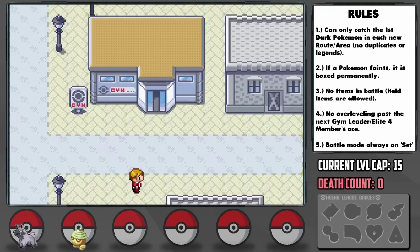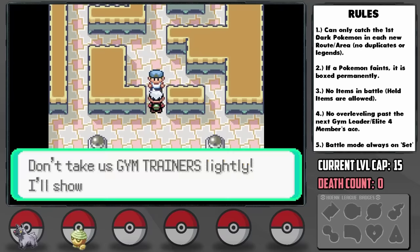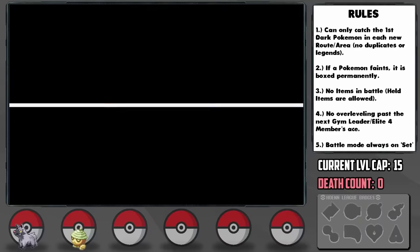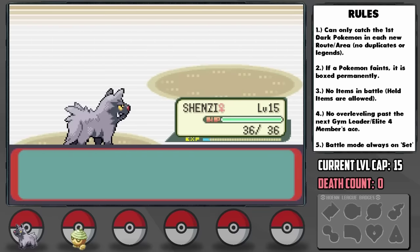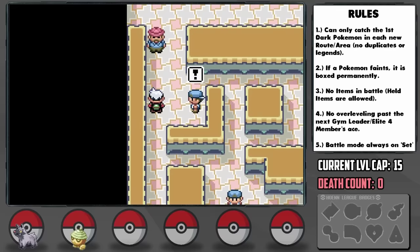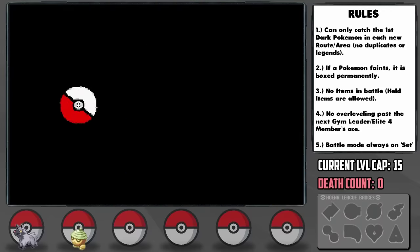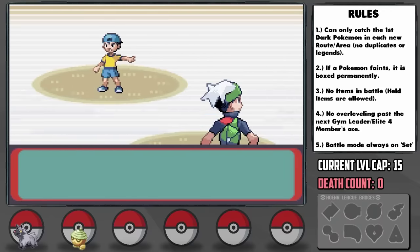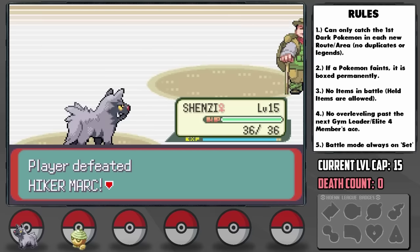After getting to high level 14, it's time for the Rustboro City Gym. Rock-types one would imagine would be a very difficult threat for something like a Poochyena, but in this instance the lack of the physical-special split actually helps us, as Bite is a special move and most of the gym Pokemon have really low special defense. This makes the gym trainers a pretty easy task. However, in Emerald they add trainers to the gym, and in this case I ran into a spot that activates two consecutive battles. I had leveled up Shenzi according to the two trainers Ruby and Sapphire have, but we make it just below the level cap at high level 15 after the second unavoidable battle. That was close.